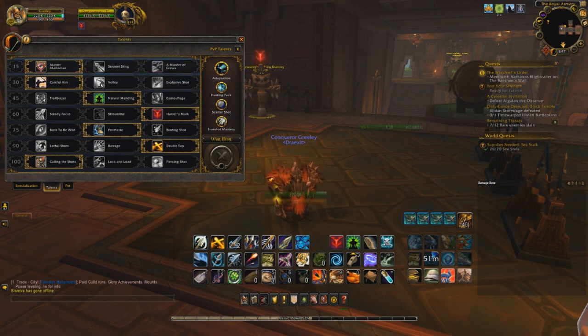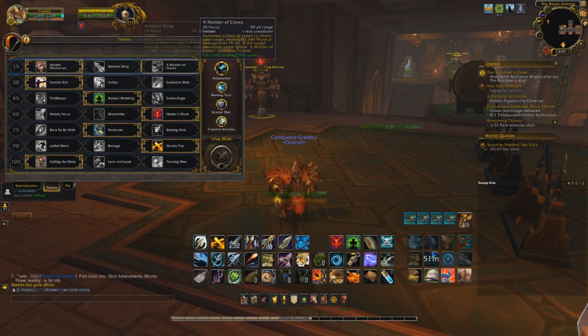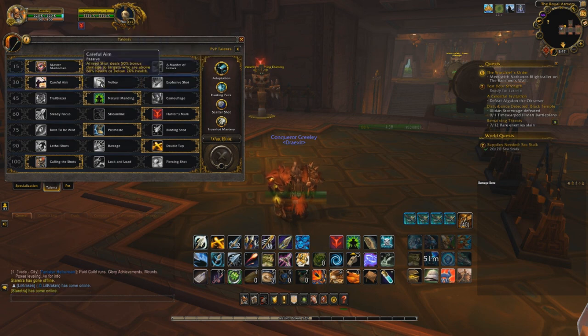For talents, Master Marksman is what I go. The others aren't really viable for Marksman — Murder of Crows is good for Beast Mastery, but that's about it. Careful Aim is by far the best here. In fact, I can be 4k behind JB on a fight like Grong and catch right up neck and neck with him within like six casts. It's crazy good. For level 45, it doesn't really matter, but in most raid and Mythic Plus settings you want to run with Natural Mending, though in PvP and arenas I run with Camouflage.